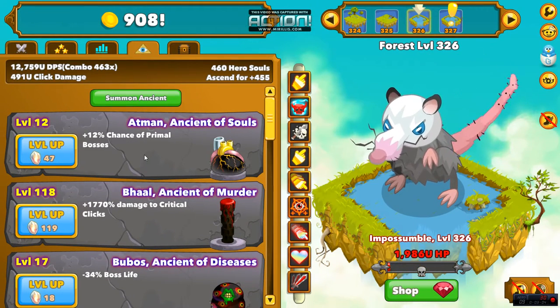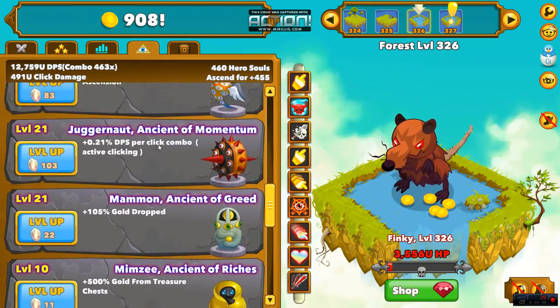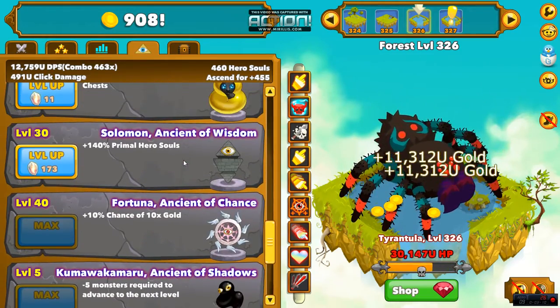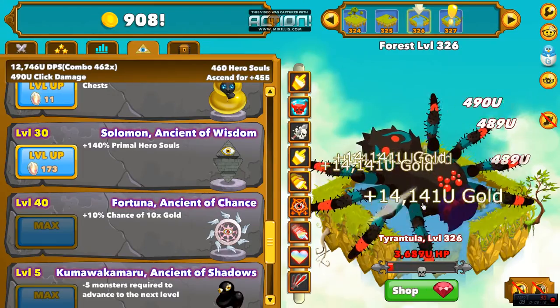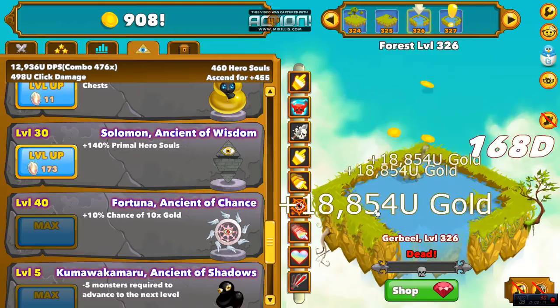After that I like to max out the primal boss chance, which is good — more primal bosses showing up is always better. Then also put levels into the amount of hero souls you get from the primal bosses. I threw a bunch in there and it's been pretty efficient.